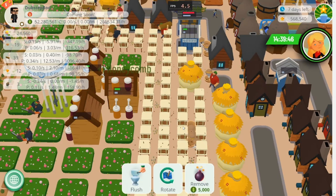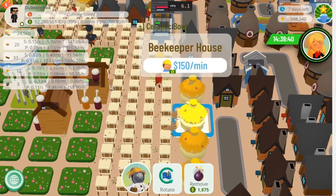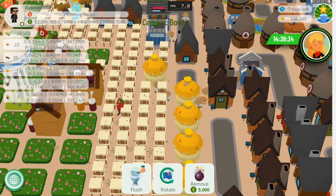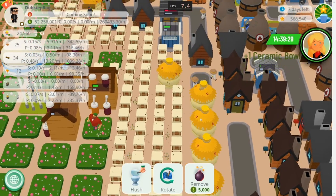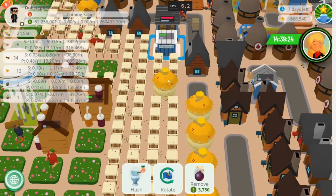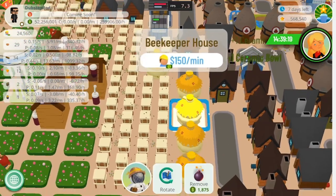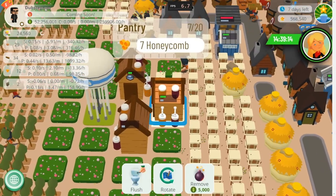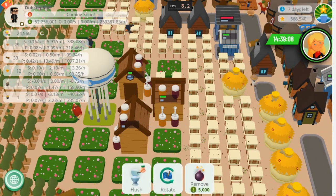The beehive is negatively impacted by pollution, but that should be no problem to avoid. Like other livestock, beehives don't require a road. The beekeeper brings lumber and ceramic bowls to the beehive for crafting, and also collects the finished product and brings it to the appropriate storage — either the pantry or the warehouse. The beekeeper has pricey wages of 150 per minute. The pantry is a new storage building that stores honey, honeycomb, and jam. Also, jam no longer gets stored in the storehouse — it now goes in the pantry.